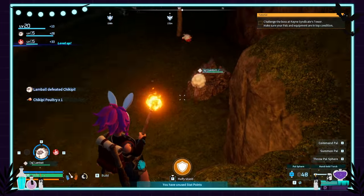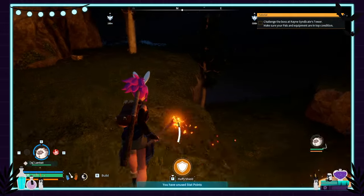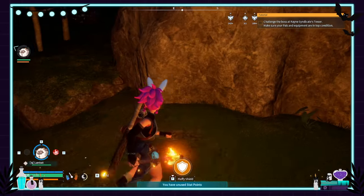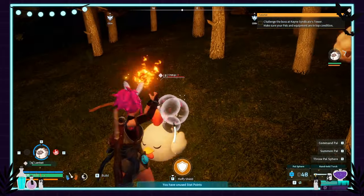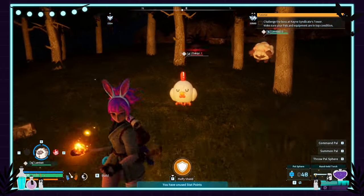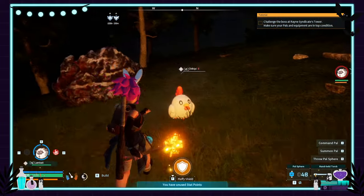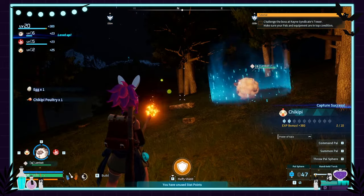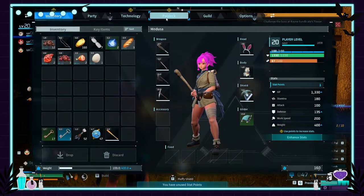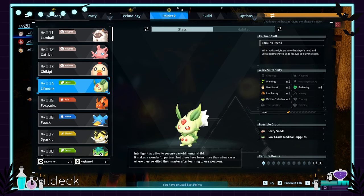That's a lamb, not what we're looking for. I know there's gotta be some around here somewhere. Climb up real quick to see if there's anything on this ledge — oh, here we go! Being very careful not to kill it here. Just go ahead and capture it early. Nice!